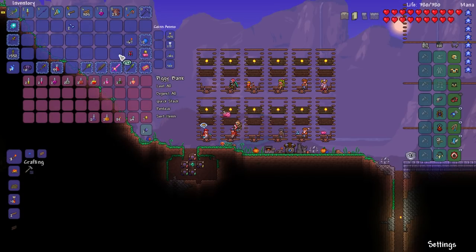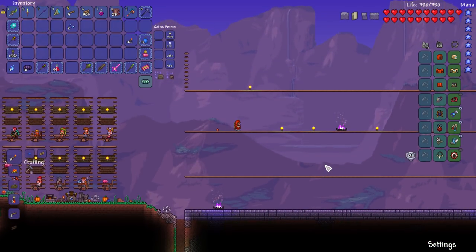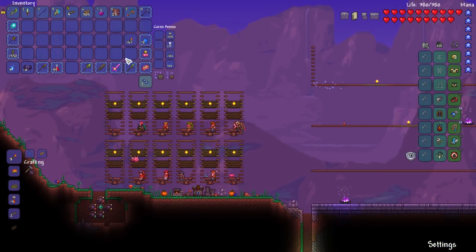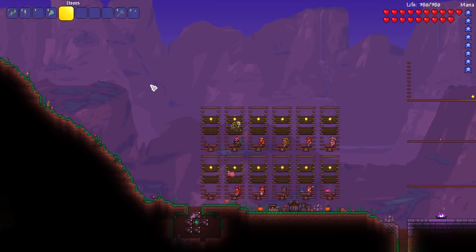Let's put all the potions in there. Do we have to be anywhere specific for it to spawn? Sadly no Enchanter is going to spawn in today, but that's alright because we still have the glyphs in inventory, which means it should be able to spawn in next time.